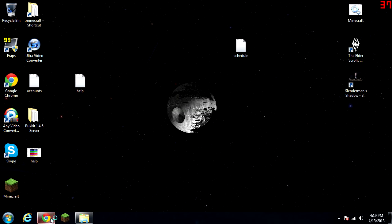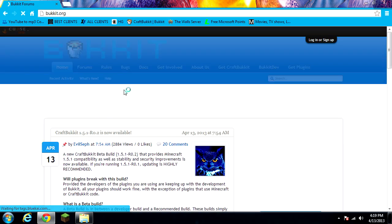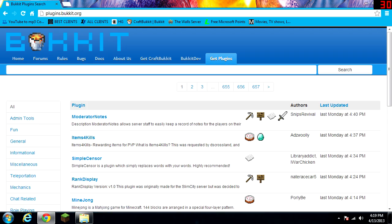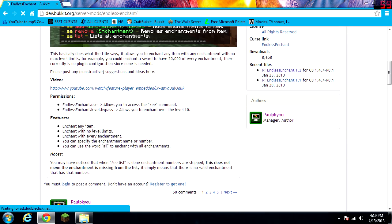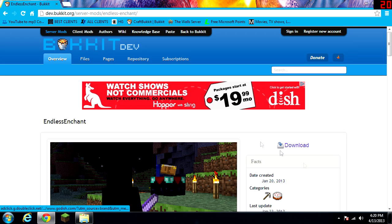Hey, what's up guys, this is a video on the Endless Enchantment plugin. I'll show you right here. So basically, you type in 'endless enchantment' and it's right here. This mod uses the command dash-ee, and it pops up a list like dash-ee add, dash-ee remove, dash-ee list — you get all those.